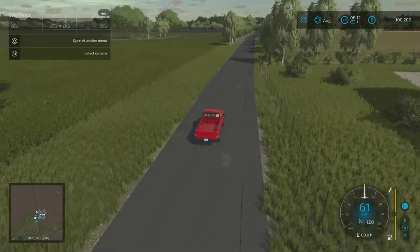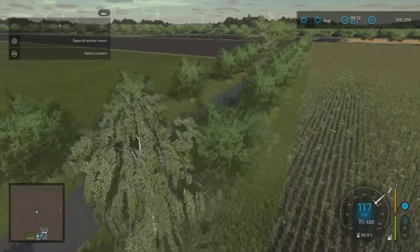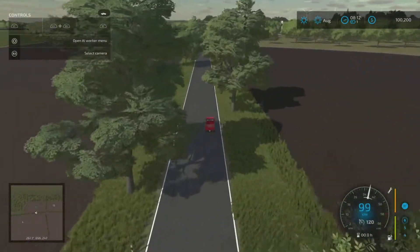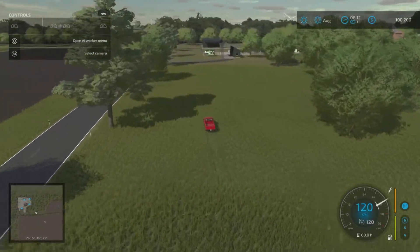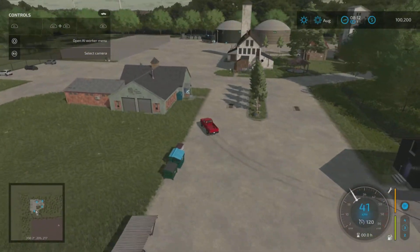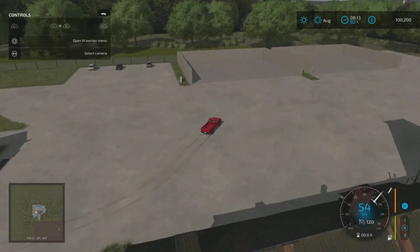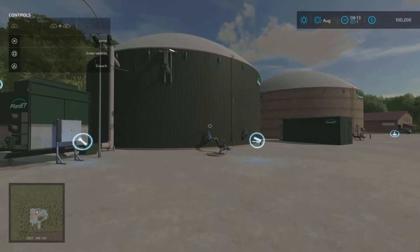You can get the feeling of the map here and the size of the fields - it's flat and open, which I like. Here we've got the spinnery. You can use this as a sell point or you can buy it and produce your fabric. There are two major big bunker silos and this is the standard big BGA.